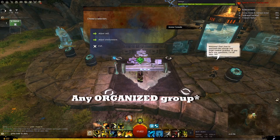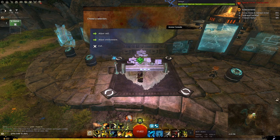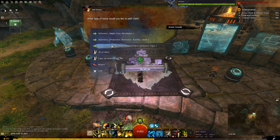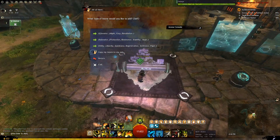Now let's turn to the arena console. Any group of five people will have all important boons — you will have might, quickness, alacrity, etc., which will all dramatically boost your damage. Click Adjust Self, add boons, and all of them is fine. You will have a few extra boons that you would not normally have full time, such as stability and resistance, but that won't affect our damage test.